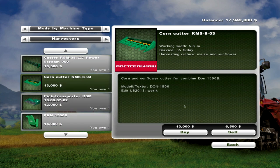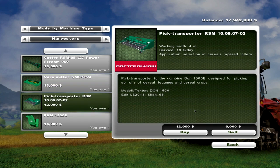It's got a corn head which will do maize and sunflower, working at 5.6m with a $35 a day maintenance, and that will cost $13,000. It also has a pick transporter, working at 4m, $18 a day maintenance. Application: selection of cereals, tapered rollers. And that's $12,000.